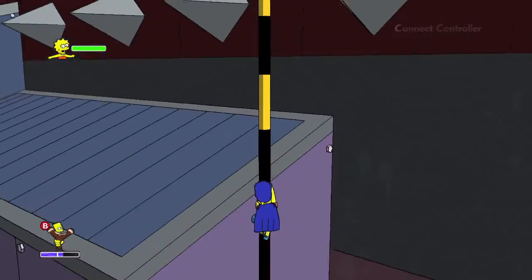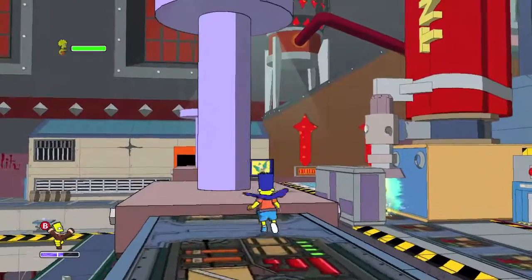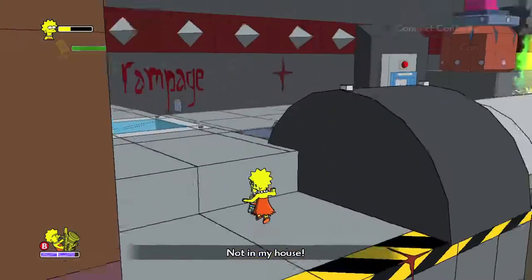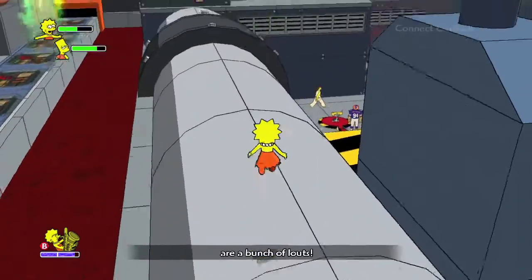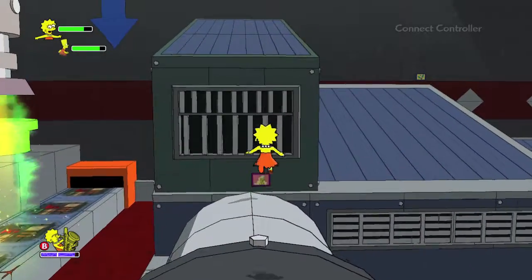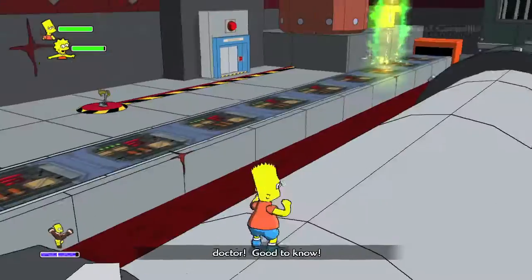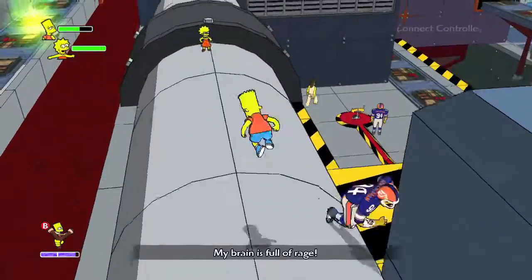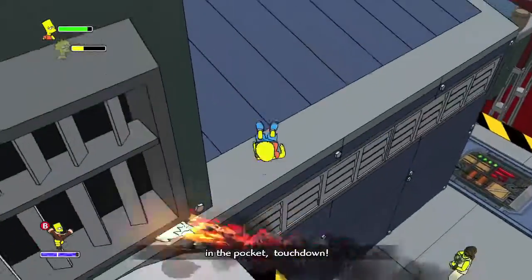Then you're going to be in this next part. Once you get to the other side, jump up here as Bart, swing on down, and grab the Bart collectible right here. A little bit later on you are going to find this giant pipe. There are both kids' collectibles up here — the first one is the Lisa collectible at this jailhouse-looking place. Then switch over to Bart, follow the pipe, and grab the Bart collectible on the rooftop. Make sure you grab both of those before heading on.